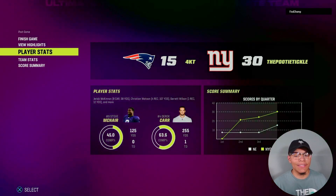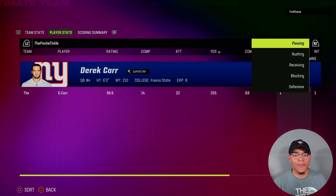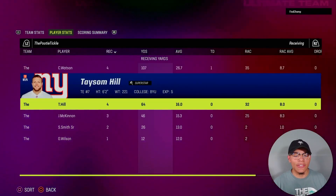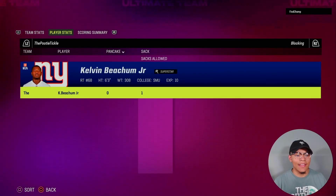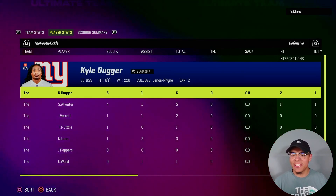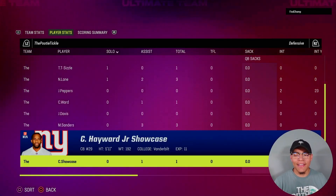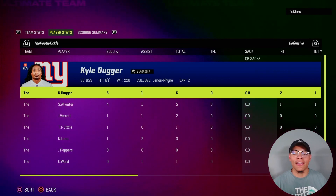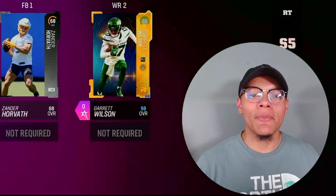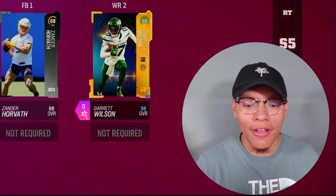Let's look at the player stats. Derrick Carr had a phenomenal game — that pick doesn't count, it wasn't his fault. Great game by McKinnon receiving. Christian Watson went crazy. Calvin Beacham with one sack. Kyle Duggar with two picks, Steve Atwood with one as my user, and Julius Peppers with two. I noticed the opponent had no abilities on the O-line so my guys were getting pressure, just not getting sacks. Nobody's getting quick-sold — you're all safe.